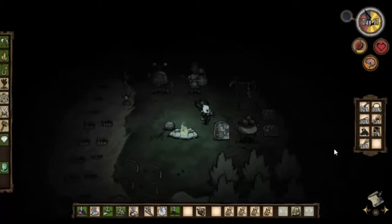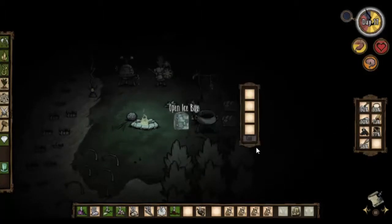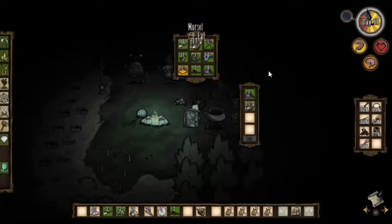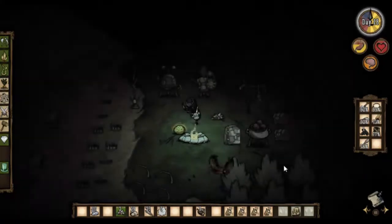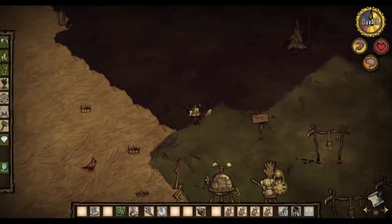What's our sanity doing? Our sanity is pretty good at the moment. Let's eat that. Let's make ourselves another meal — one piece of monster meat, one morsel of rabbit meat, and a couple of those. Get that cooking. Store up the food. I think we're going to need to get some more petals before winter comes.